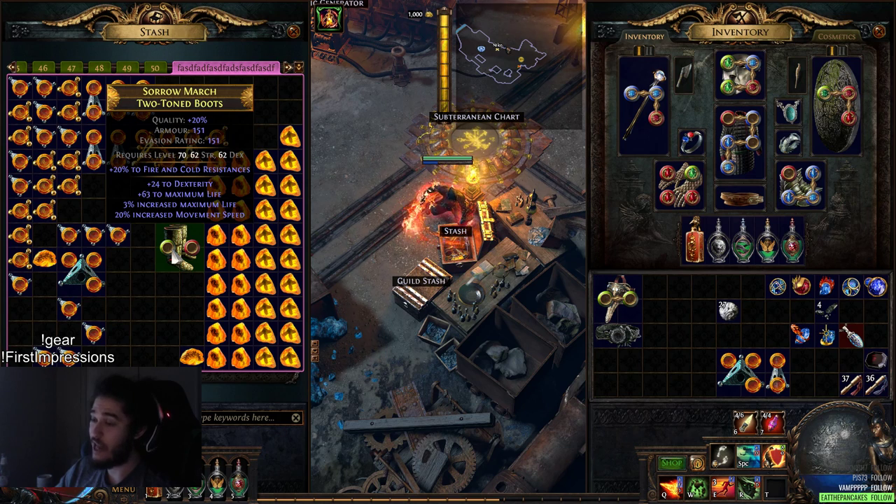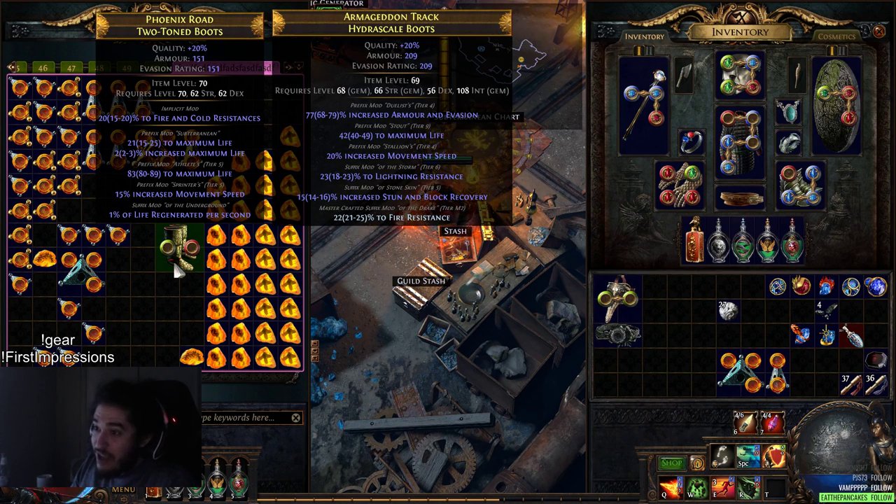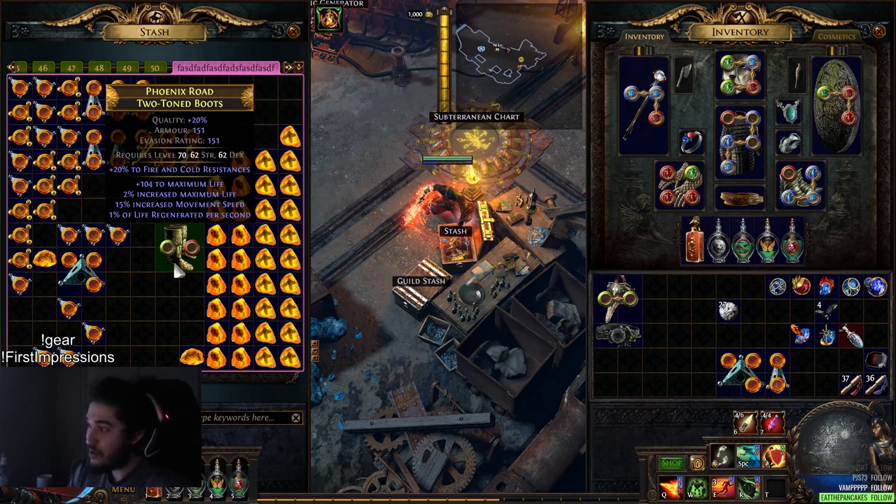I'm just going to keep slamming until we get something really good. 15%? That's it - no, I can't remove those, those are insane! They give 20 fire and cold resist, 104 life, percent life, some movement speed - we get more from Smoke Mine - and percent regen. I can just craft a suffix resist onto it. That's done.